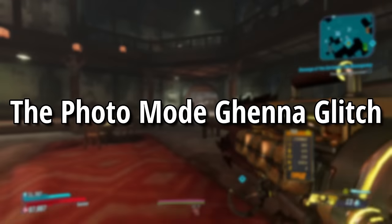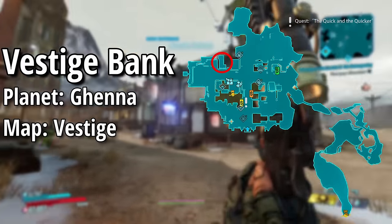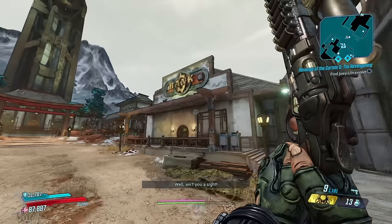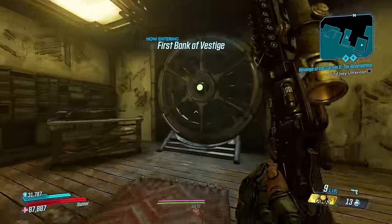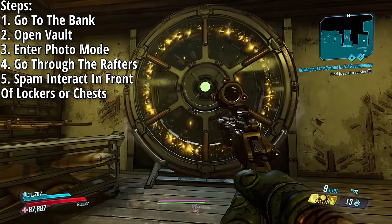The next glitch is the photo mode Gehenna glitch. You need the Bounty of Blood DLC and head to the bank located on the map Vestige on the planet Gehenna. Once you get there, open the vault, then open photo mode and move up into the rafters.